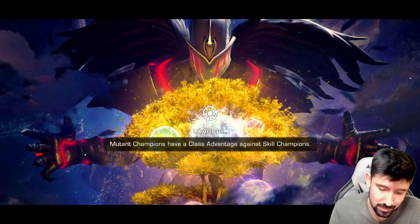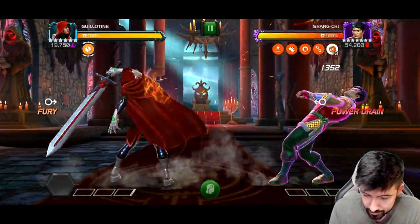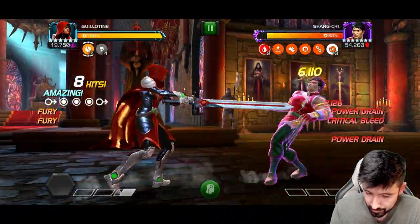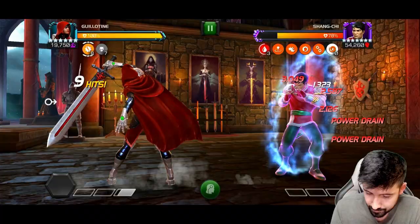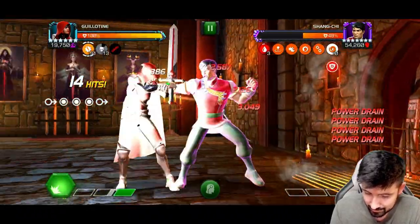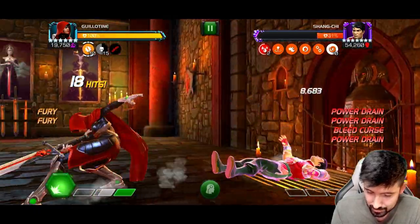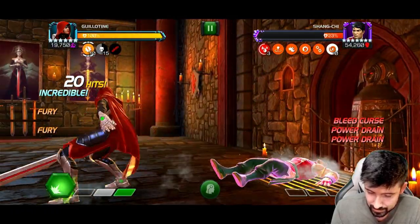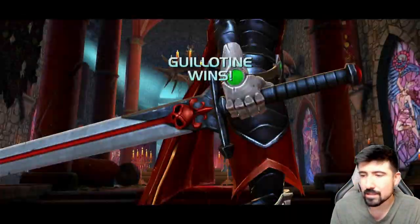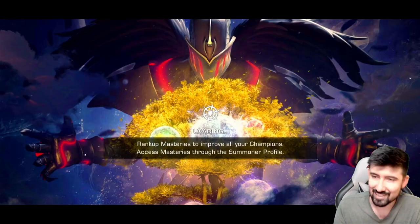Okay, Shang-Chi. A couple bleeds and he's already losing so much. Now we just heavy in the corner, put on these bleed curses, get to a special two, launch it and done. I think you get the point — I'm going to move on to Act Eight.